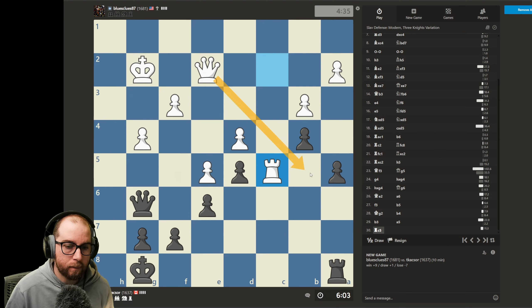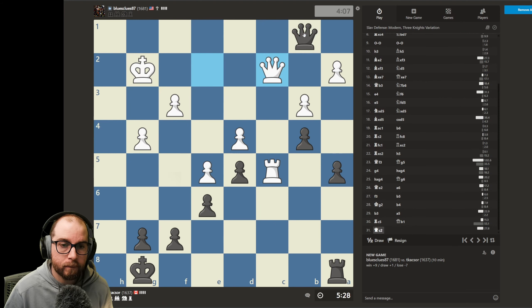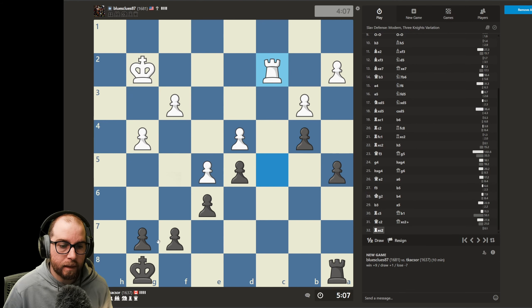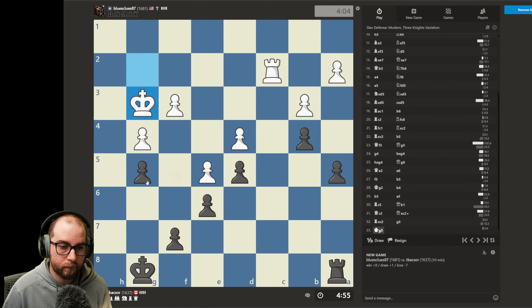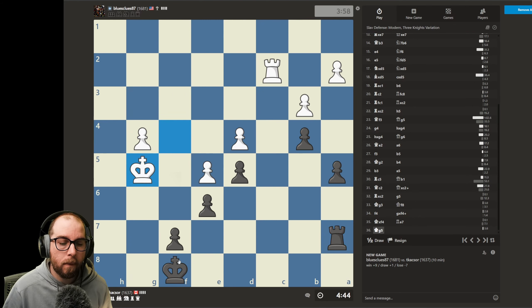Our opponent wants to come in and potentially try to win this pawn — but we're gonna win this pawn. What if we just play queen up now? It kind of holds them at bay because if we're taking, we're gonna take with check. Granted, I could be missing something super obvious. Okay, there we have it — opponent looking to play, takes takes.